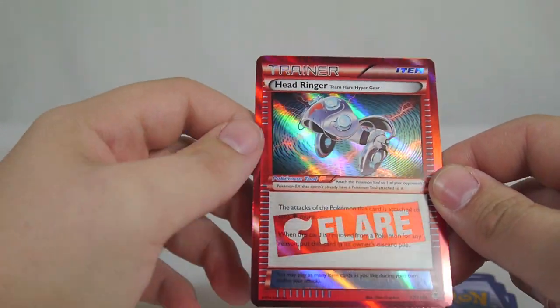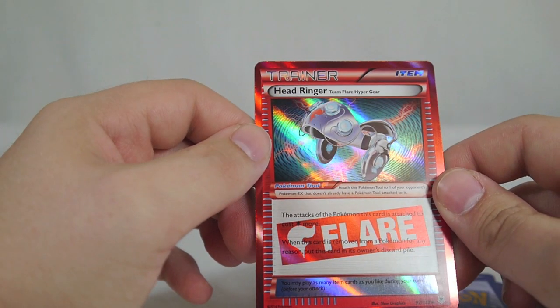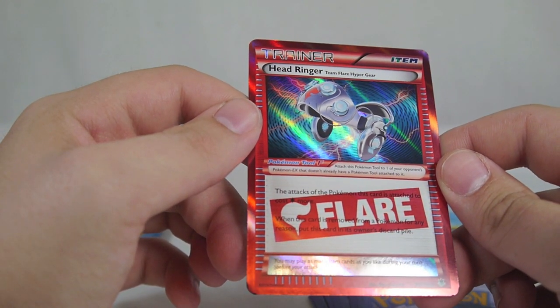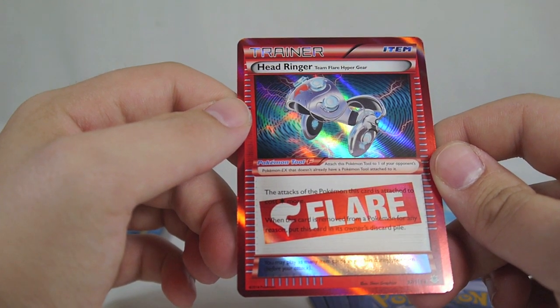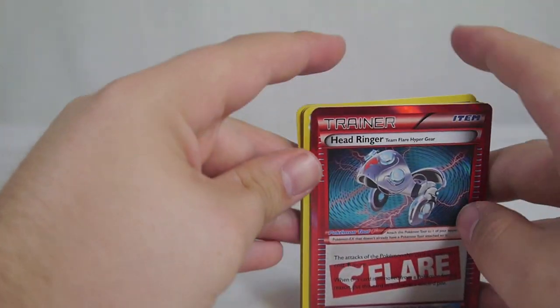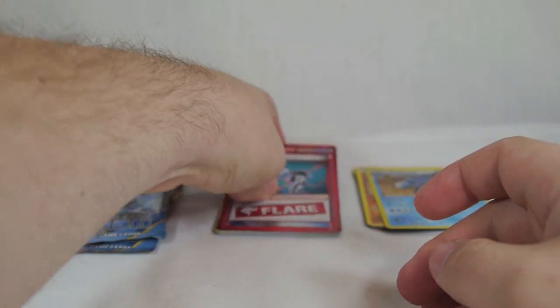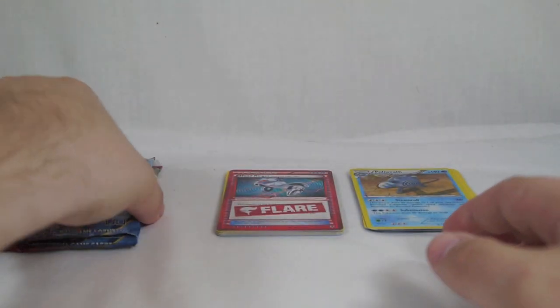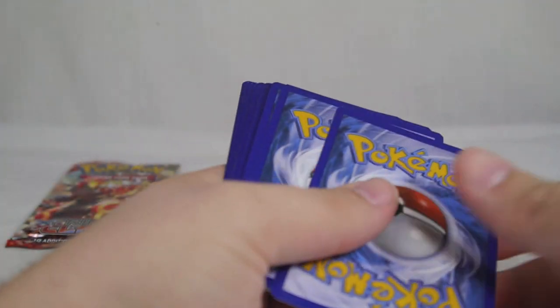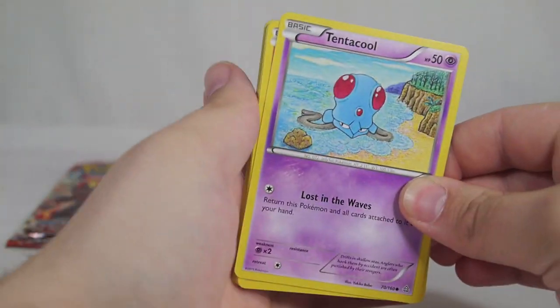I believe the Head Ringer is a little rarer than regular rares, being a holo Team Flare Hyper Gear. Whoever this is attached to has each attack cost one extra Colorless energy, and it can be attached to your opponent's Pokemon EX. That is always a very helpful card. It does pop up in some competitive decks because with a format that's so EX-heavy, making your opponent attach an extra energy is definitely something helpful.